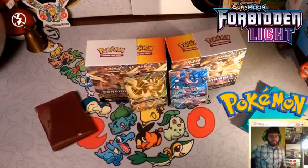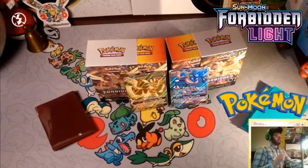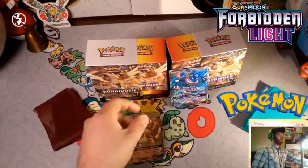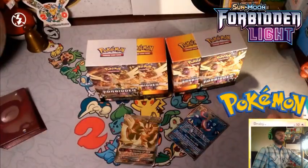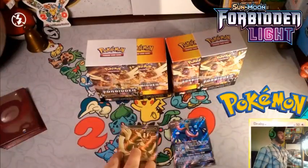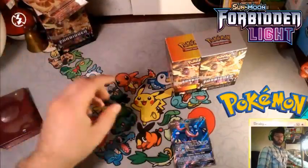Alola friends, DapperJarby here and welcome back. We're going to finally get these two guys built. We have the Ultra Necrozma box and we have the Greninja box that we both got. We got our sleeves set aside for each of them that I will pull out later. We're going to try to probably build the Greninja first, so we'll set this box aside and get into that.